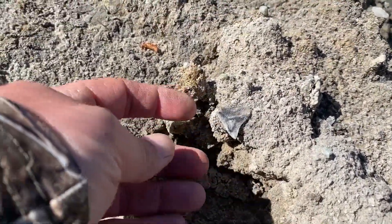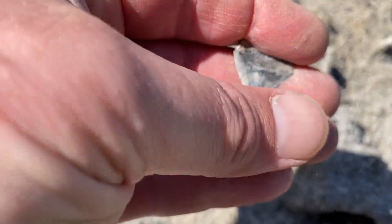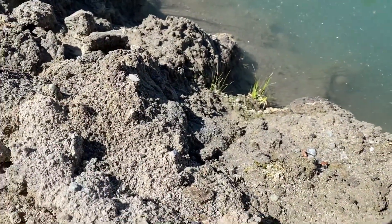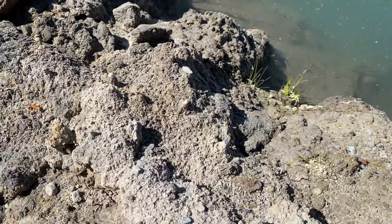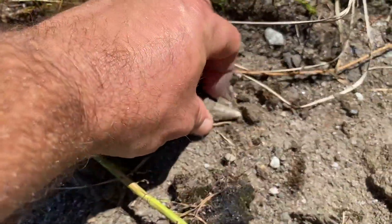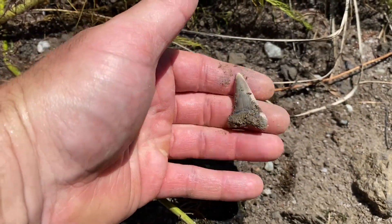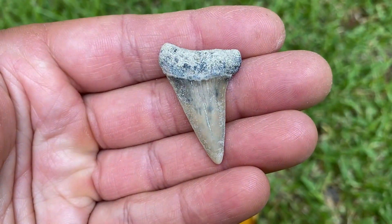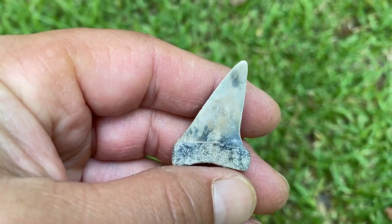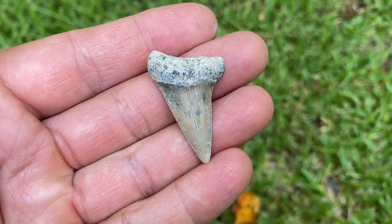Great cow shark tooth — this one's darker colored than most of the ones out there, really pretty. That's a nice bull. Look at that mako. Wow, those are awesome colors. That's a nice mako — great colors, especially for out there. Most of the teeth out there are gray, so we don't find a lot of these colorful ones.